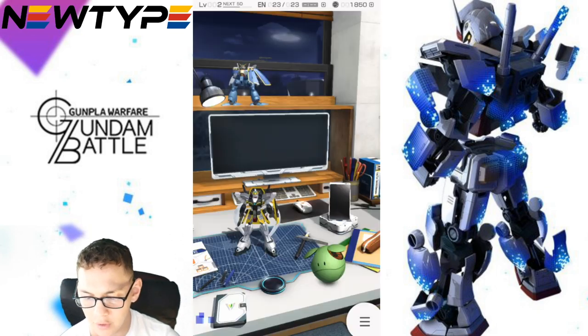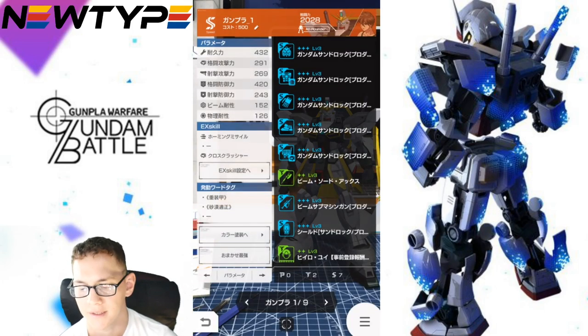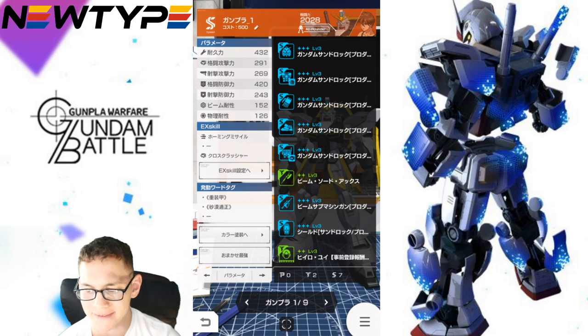I inputted the code, and you do get a full Sandrock kit. This is a default three-star and it starts off at level one. Everything is level one, including traits as well as the EX skills. Still, it's going to be unfortunate if you really want to max out certain parts, because you're going to have to buy about 10 of the kits to do it. You can actually purchase the suit itself in-game, to my knowledge.